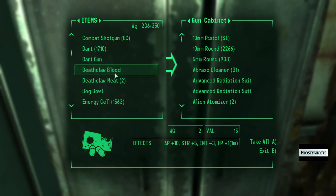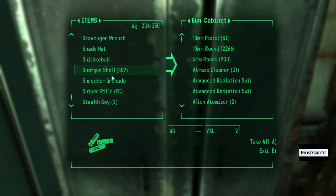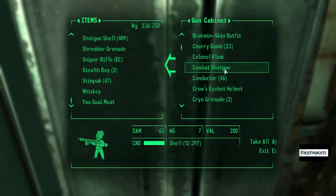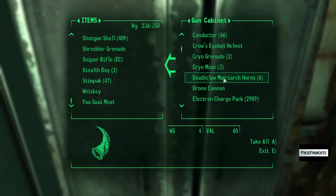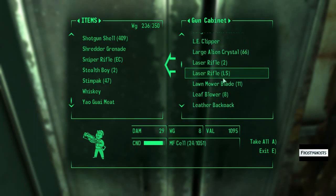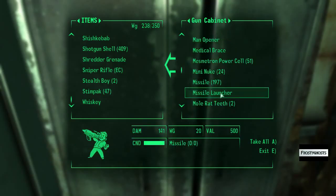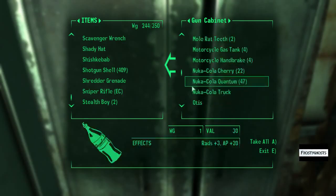Which also means I've got to drop this other stuff off again. Okay, lawnmower blade, motorcycle gas tank, motorcycle handbrake, and pilot light.